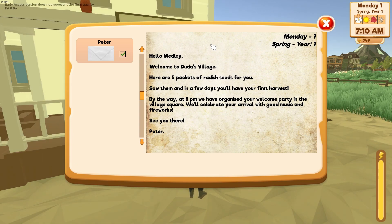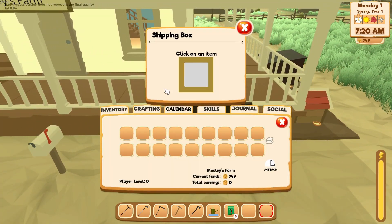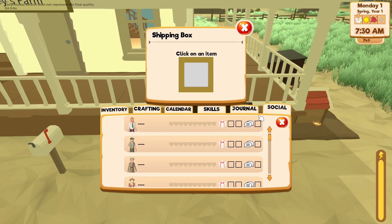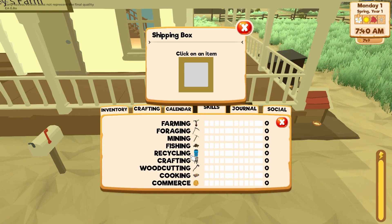From Peter: 'Hello Medley, welcome to Duda's Village! Here are five packets of radish seeds — sell them in a few days and you'll have your first harvest. By the way, at 8 PM we've organized your welcome party in the village square — we'll celebrate your arrival with good music and fireworks, see you there!' Spacebar to close. Current funds: 749 coins. Inventory, crafting, calendar, social — I'm sure there's a social game in this. Journal, skills — we have different skills, that's cool.